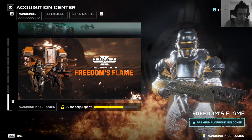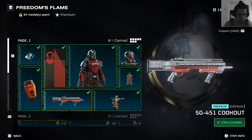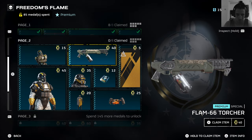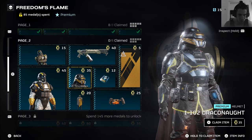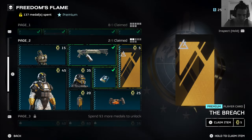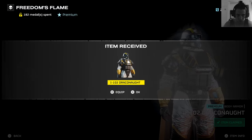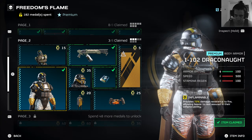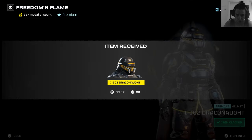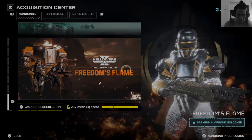Let me see if the Freedom Flames war bond is still locked, if I can unlock more. I would probably go in with the Slugger, Cookout — the Cookout into a bot Hell Dive. Use the flame thrower for bot Hell Dive even though it doesn't make sense because those guns encrypted aren't used for bots. Let's just claim it. I have the medals, I'm rich! I'm rich with metals. If I die, that makes sense. I could unlock more.